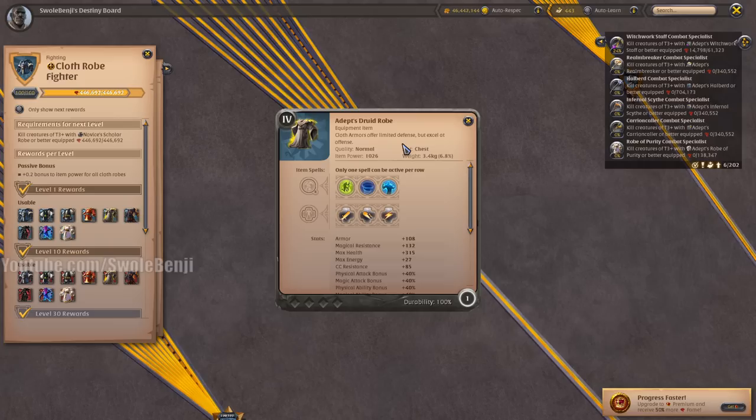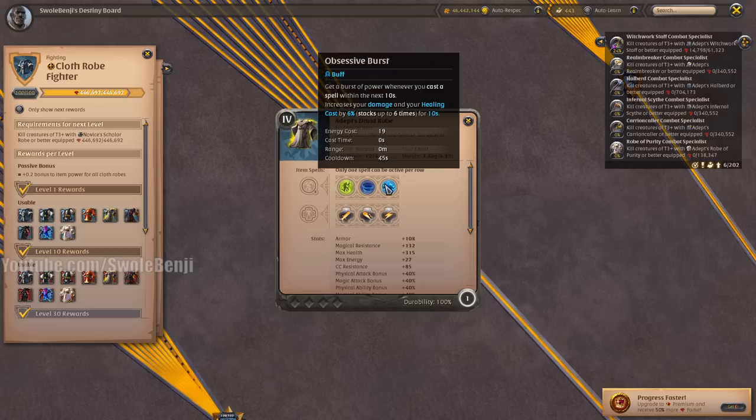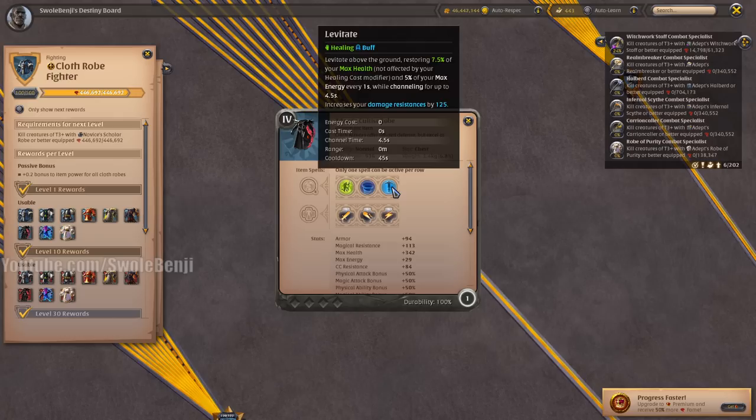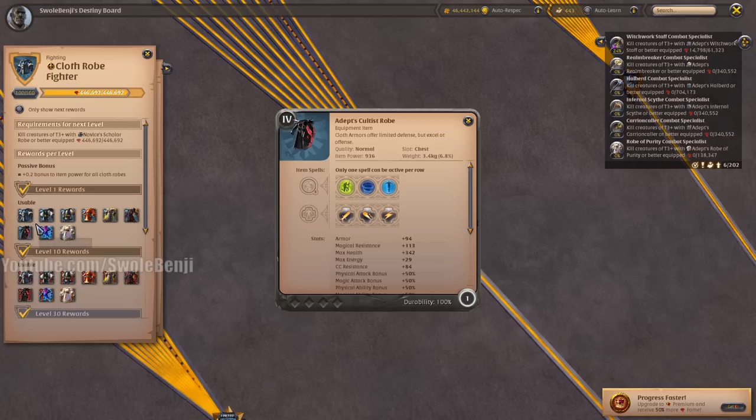The Druid Robe is the go-to if you are soloing open world mobs or dungeon mobs. It has a base physical and magic attack bonus of 40%, but the higher tier robes like Cultist Robe, Fae Scale, and Robe of Purity have a 50% base. However, with the active ability giving you 6% damage up to 6 times — that's 36% additional damage — it's far better than the Cultist Robe for solo PvE content where you don't need to heal yourself.